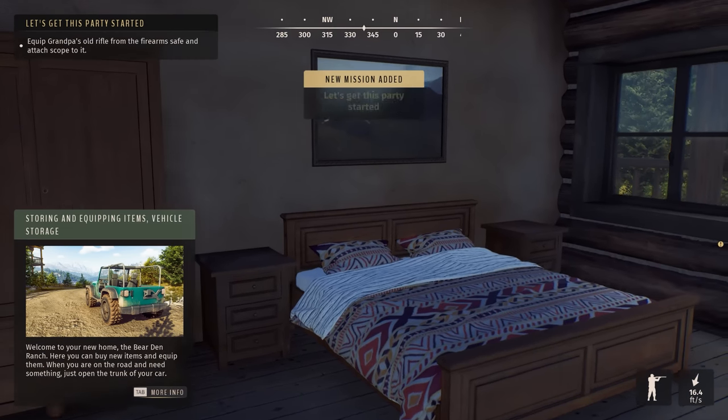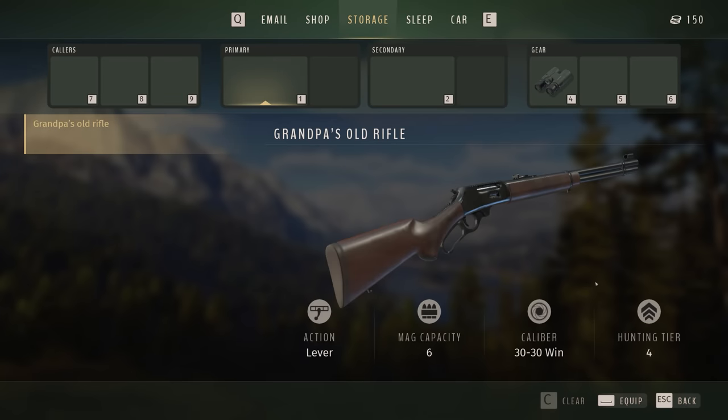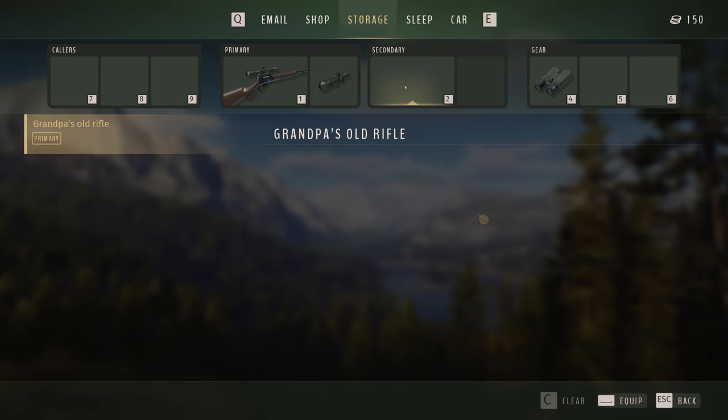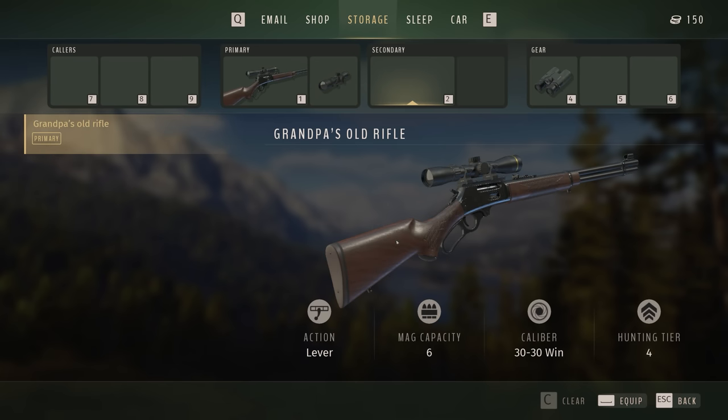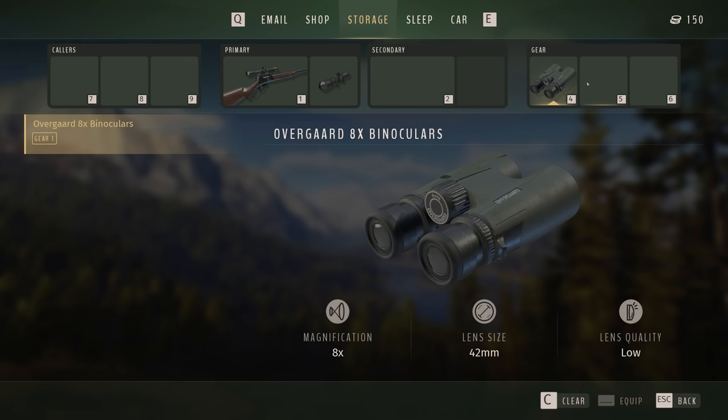Welcome to your new home — the Bear Den Ranch. You can buy new items, drive a jeep, and we're gonna be doing some cool stuff with that. Here is the storage. Grandpa's old rifle. This game does have actual name brand items like guns and gear. We want to equip the Leupold VX Freedom 2, magnification 2 to 7, 33mm. We also have overguard 8x binoculars and nothing else yet.